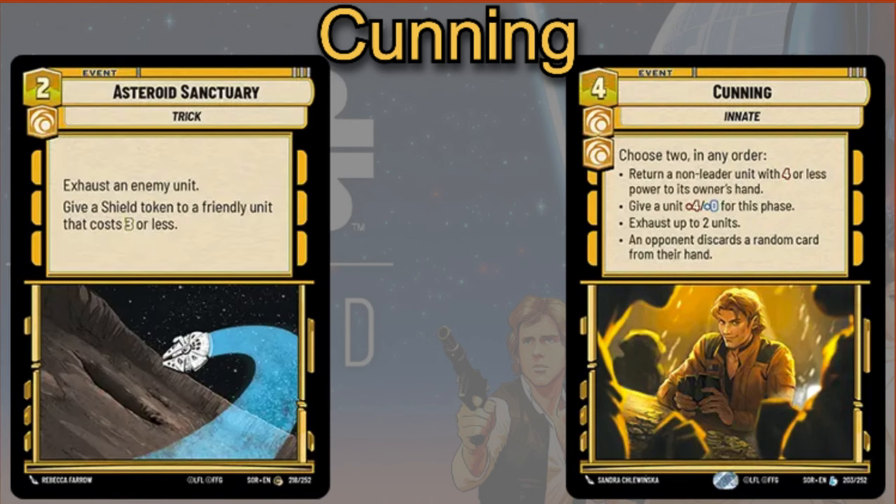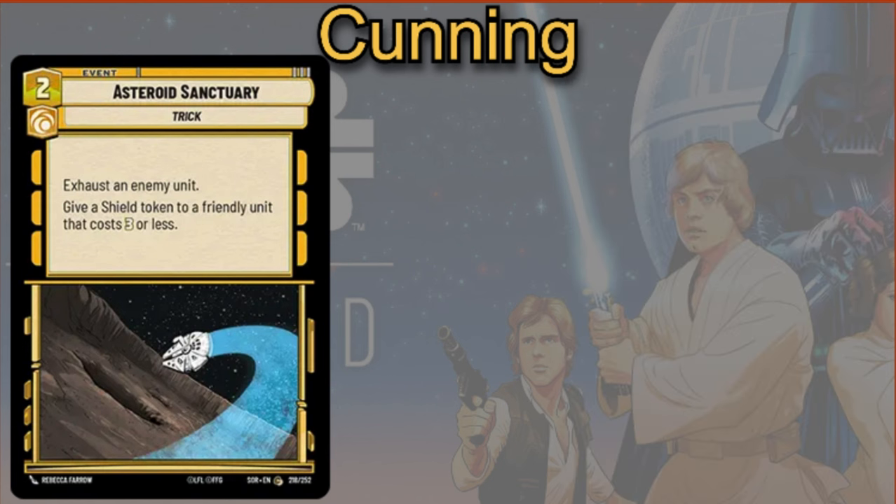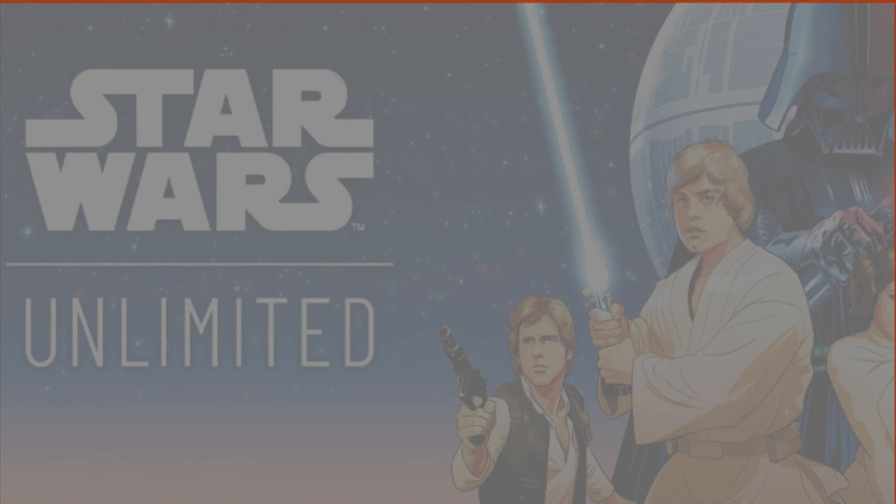You can also play Asteroid Sanctuary — exhaust an enemy unit and give a shell token to a friendly unit that costs three or less. So what if you don't want to play double cunning and you're looking for some other aspect cards? Cunning isn't the only aspect in the world.